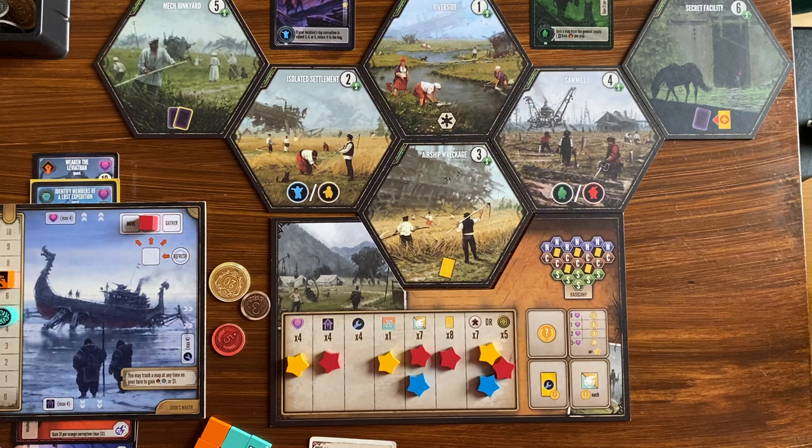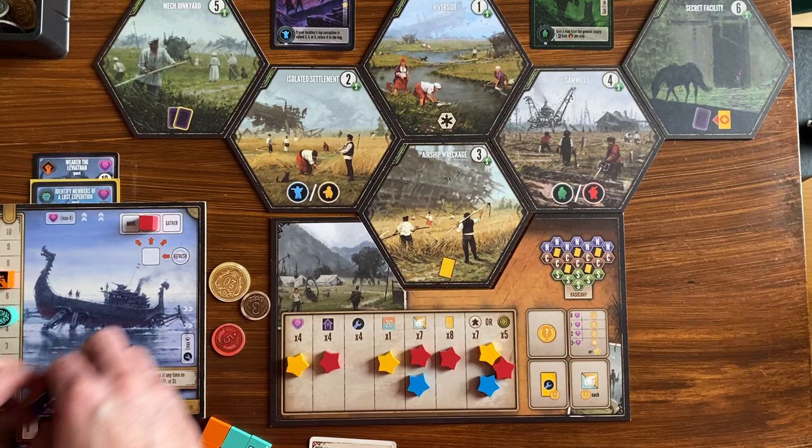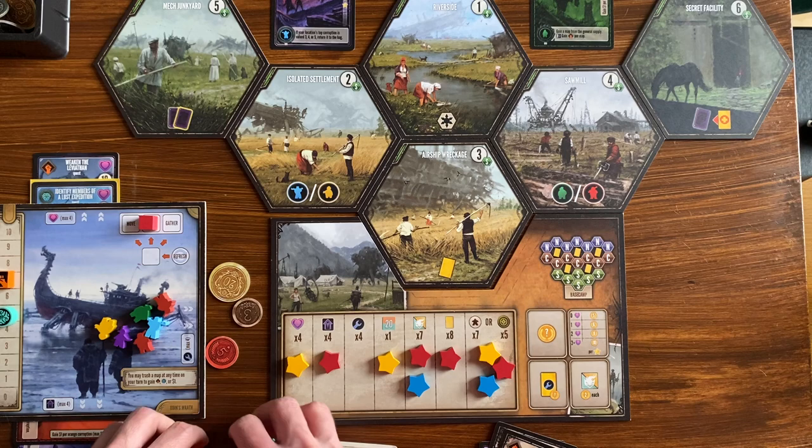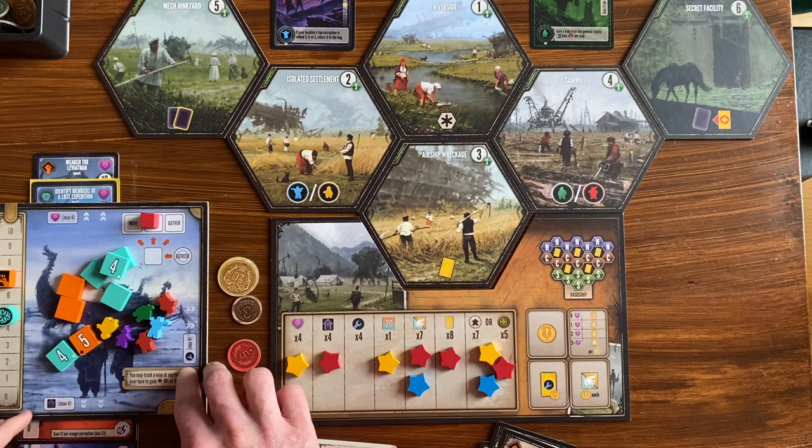We'll pretend that I've solved two quests in this game. I have four melded meteorites. I have a bunch of workers, a bunch of cards off camera — eight total cards — some coins I earned during the game, and a bunch of corruption tokens. I'll toss these down on the mat so you can see them — a bunch of corruption over here on the mat.